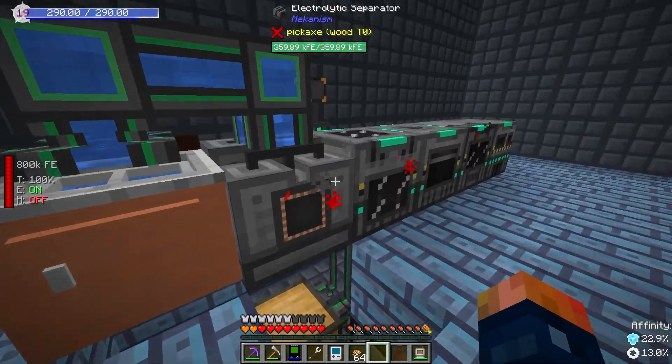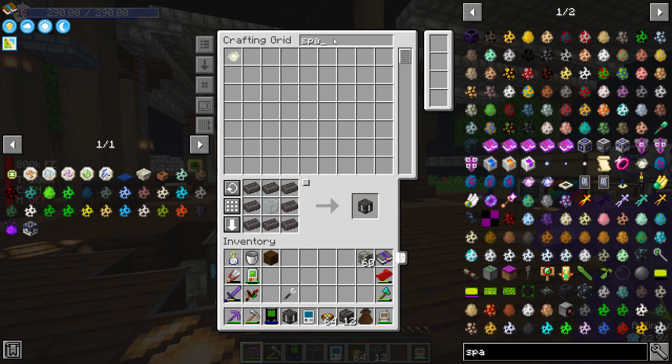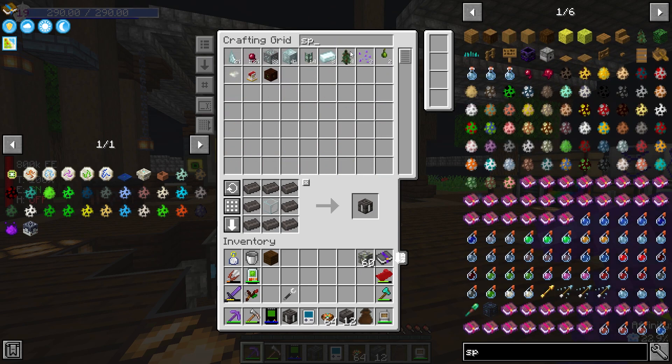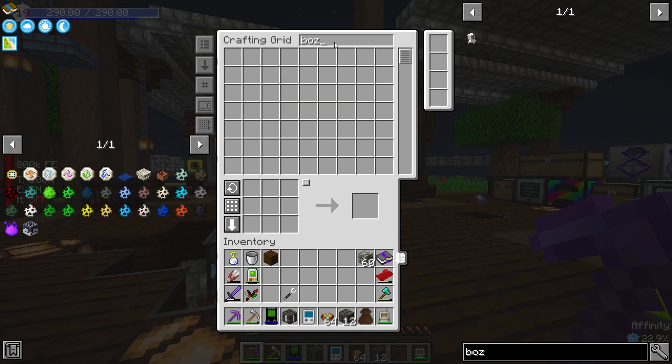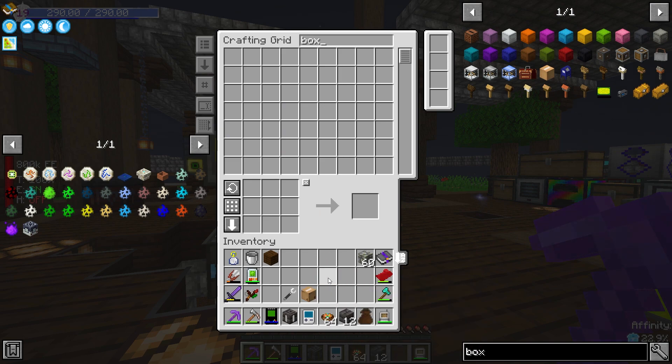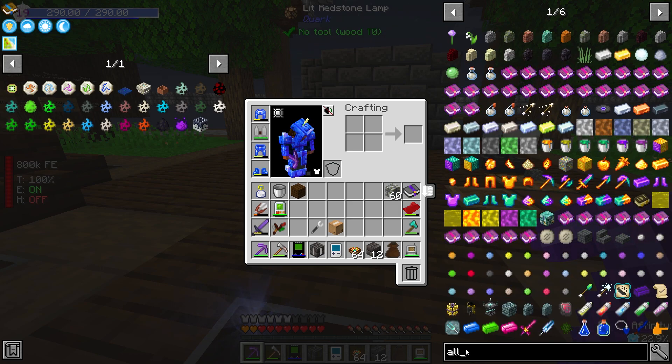Once we get enough Allthemodium processed, I'm going to show you guys this new dimension. We do have a spawner that has some blazes in it — it's still in the cardboard box. I was looking at the Allthemodium and found that instead of going to that dimension, I want to save it for after we have this gear set up. I do want to go to 'The Other' dimension — that's where the Ice and Fire stuff is at. I don't want to get into that today; maybe next episode after we do the dragon stuff.